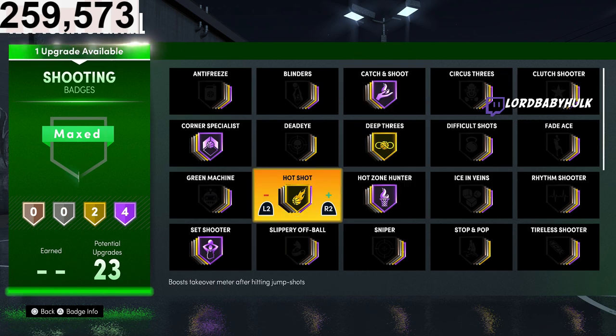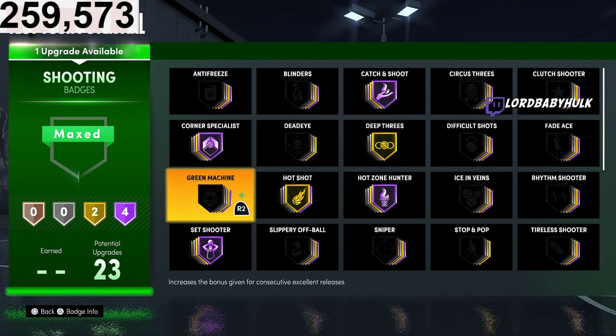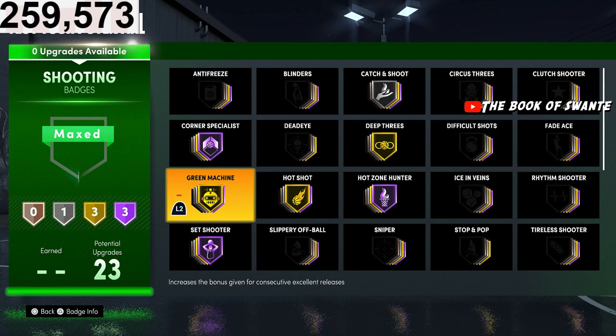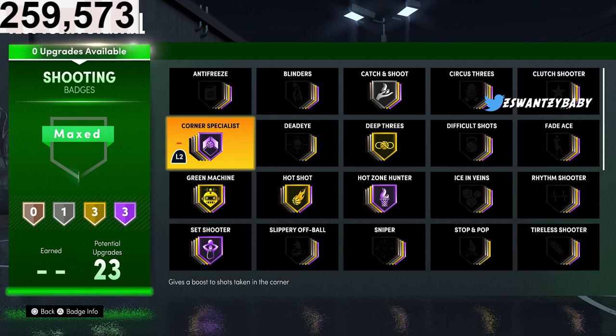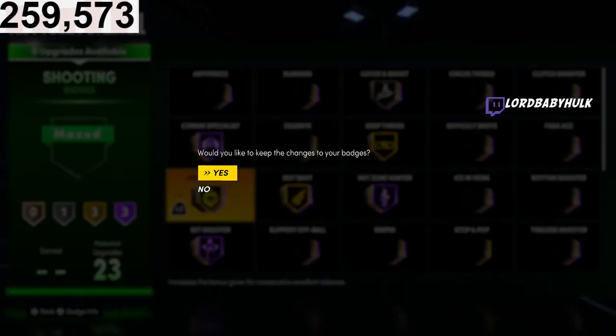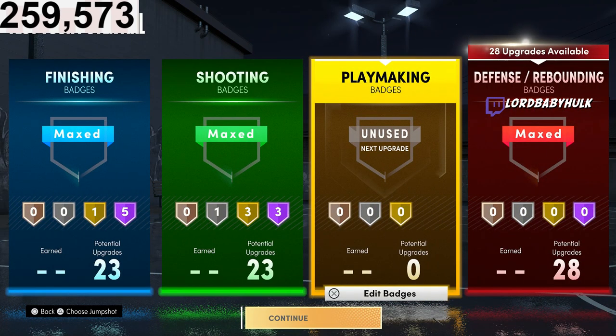I don't think people are gonna leave you open enough for Green Machine to consistently rock, but maybe I'm not gonna be in the corner like that. Hall of Fame might be pointless so I might eventually drop it to Silver and change other things, but I'm not sure at this point. Y'all let me know what shooting badges you would rock and with zero playmaking.